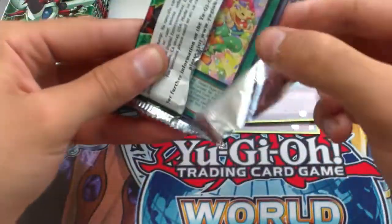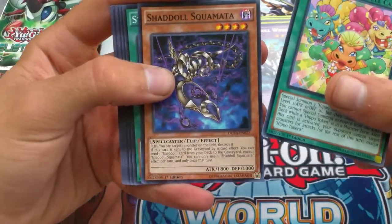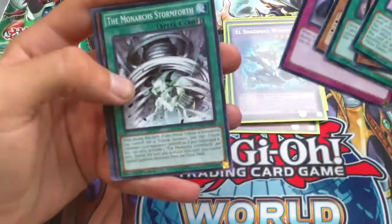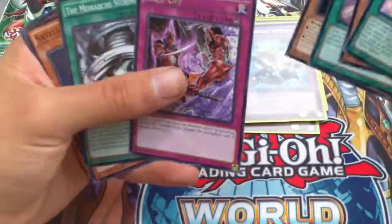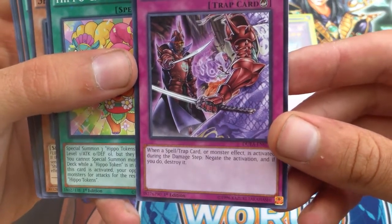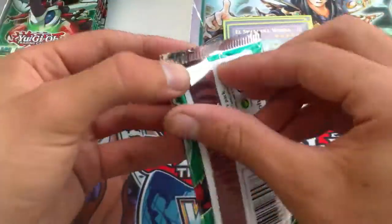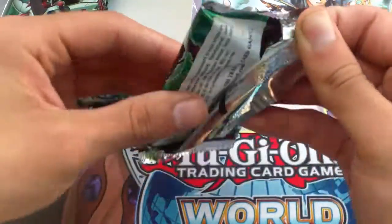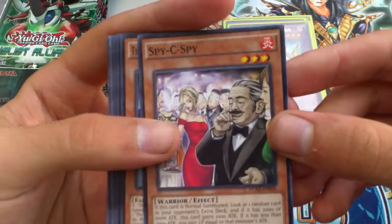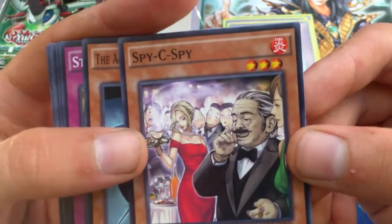Excited — we haven't gotten our secret yet and if there's an ultimate in there, everything from now on is bonus. The only thing that would make this box better is Shaddoll Fusion. Face-off — I think that's Great Shogun Shien in the picture. I believe this card's a short print and extremely censored — he doesn't have the cigar in his mouth anymore. Then why is the room full of smoke if he doesn't have the cigar in his mouth?